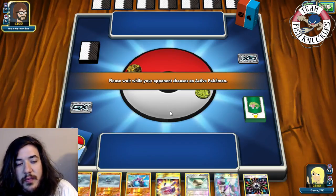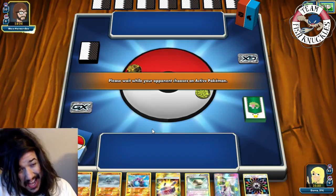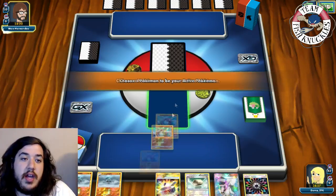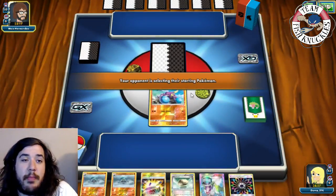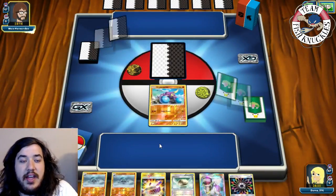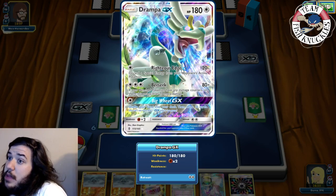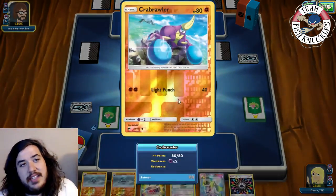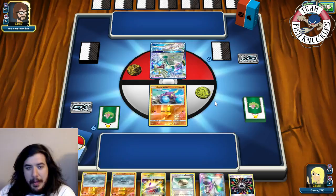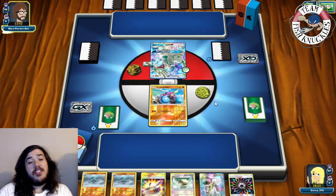Opponent goes first. We have Crowbombable starting and see what we get. There's a Drampa - which is great because Drampa is weak to Fighting! The downside is Drampa could knock us out turn two using Berserk without any hurt benched Pokemon, which is scary. But with Choice Band or Strong Energy we can easily knock out this Drampa. A Floatstone goes to active along with a DCE.